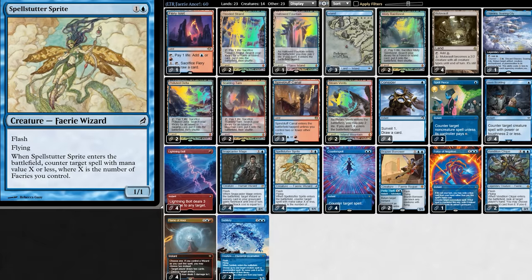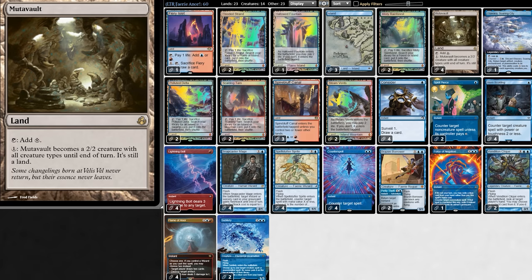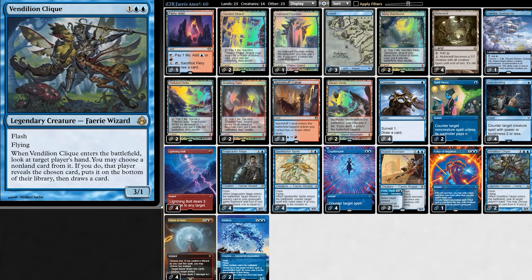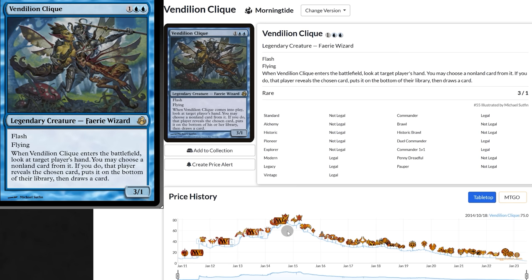The real highlight is Spellsetter Sprite — for two mana, a 1/1 fairy with flash. When it enters we get to counter a spell if its mana value is less than or equal to the number of fairies we control. Because Mutavault is all creature types, it's also a fairy, which means we can counter bigger things. Spellsetter Sprite is also a wizard, as is the fairy Vendillion Clique. Both of these fairies used to be super iconic — Vendillion Clique was so popular that at one point it was $75, and it's still pretty good.